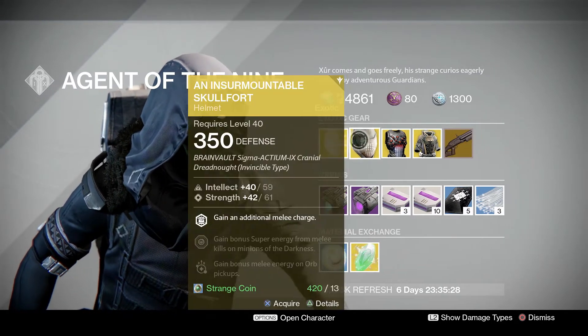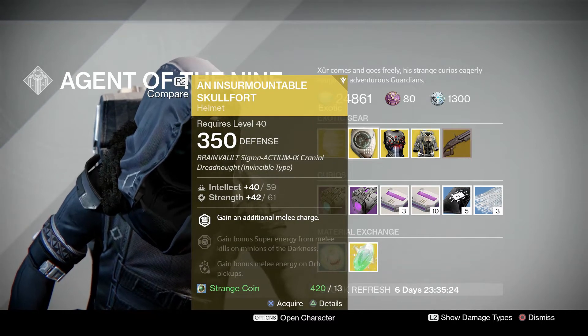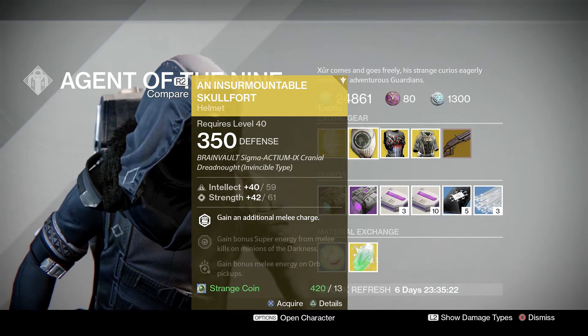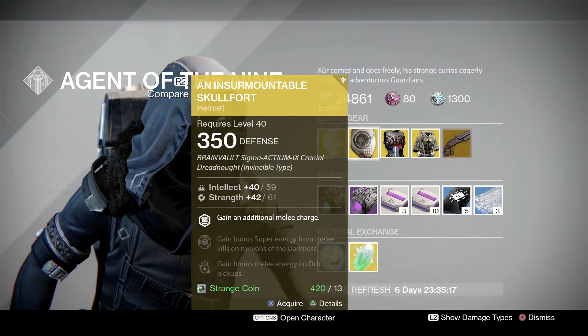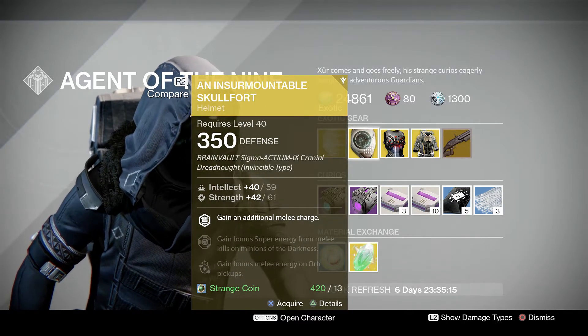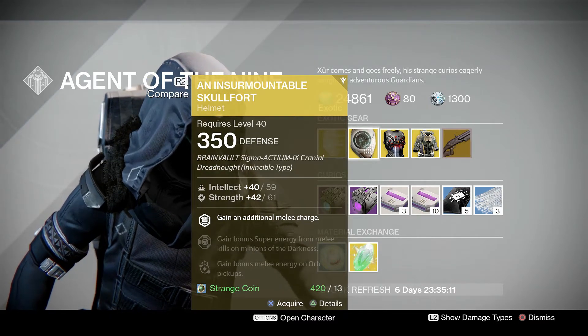Titans are getting an Insurmountable Skullfort with Improved Transfusion — kills with Storm Fist immediately regenerate health, you get another melee charge, and you spawn with full melee energy. Not that useful in PvE except in the rarest situations, but could be nice in PvP, especially if you're the close quarters type that loves to punch things. You know who you are.